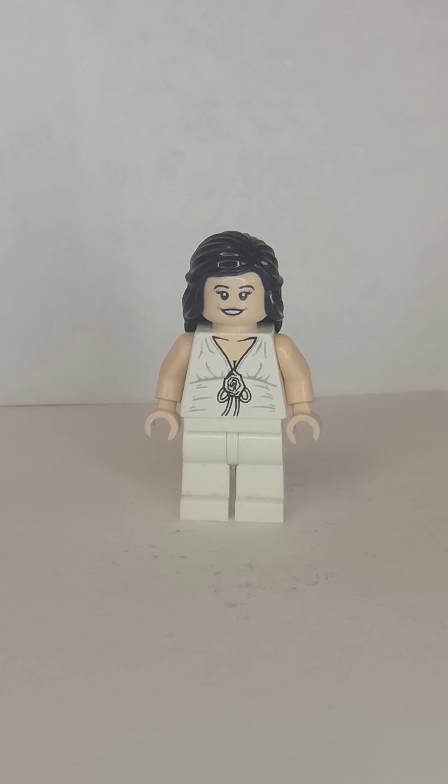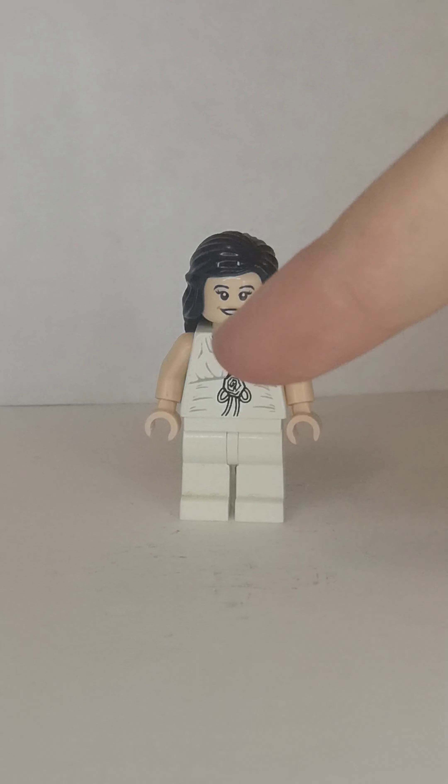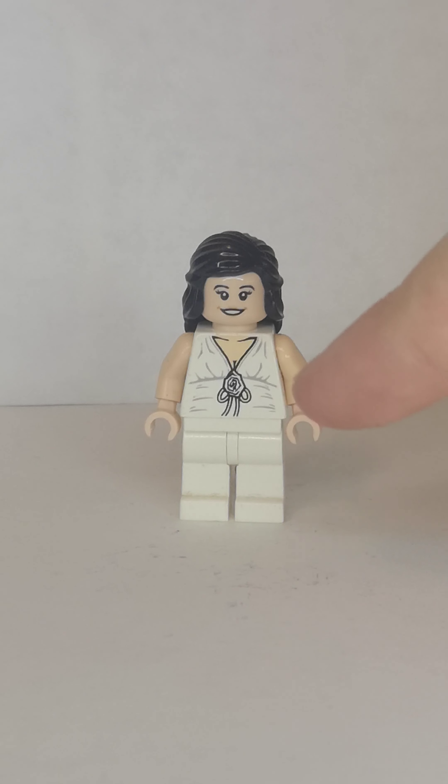Next one is the desert version of Marion. The head, torso, and legs only came in two sets. The head is from the same place I just mentioned.